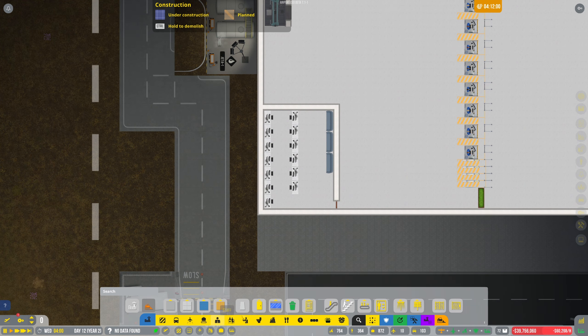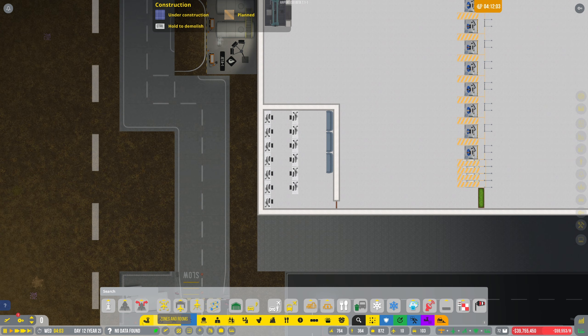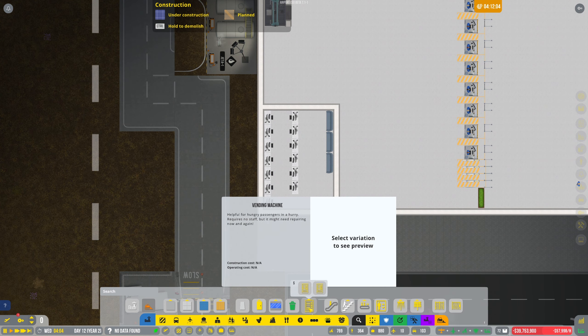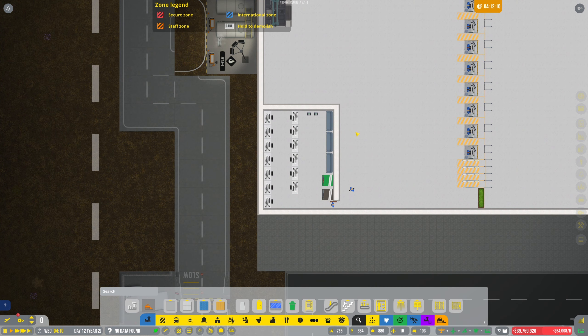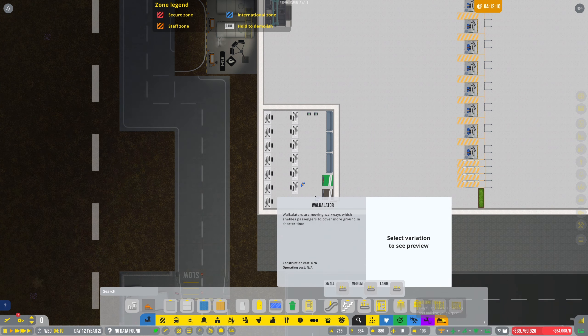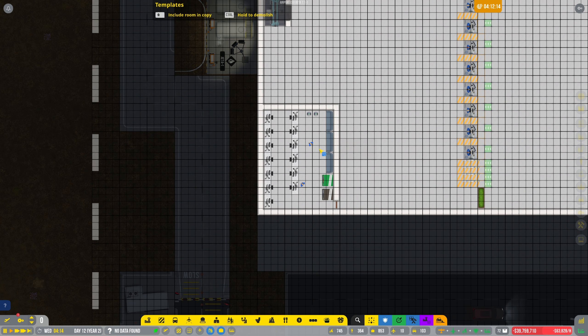Let's get some computer desks in — let's do a full bank like so. Leave them enough room and then let's put some comfy seating in on the back. We can put a vending machine in here — food one. There we go, and we can put a drinks one as well. Might as well put some bins in there. Shall we just quickly copy that — copy and paste tool.